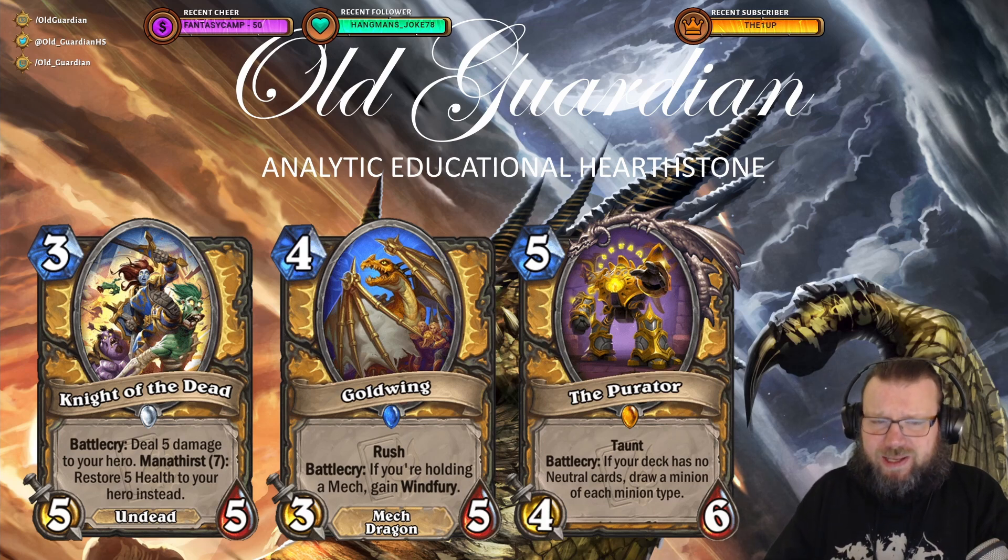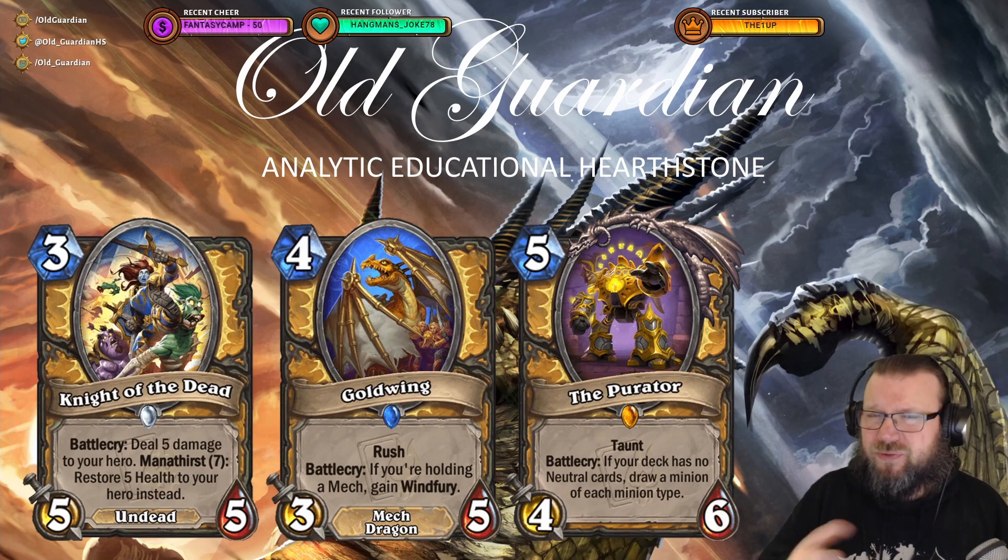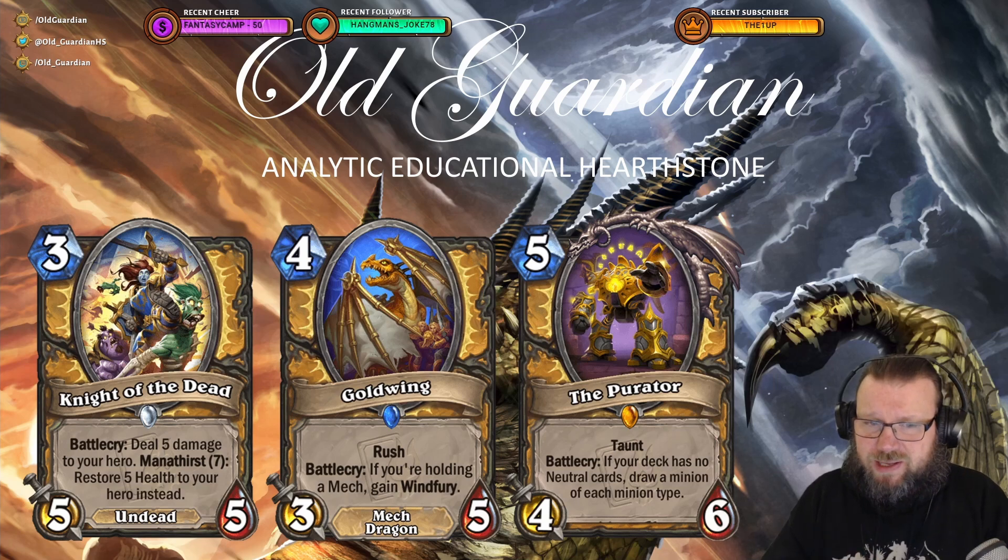Then there's Goldwing, a 4 mana 3/5 Mech Dragon with Rush and Battlecry: if you're holding a Mech, gain Windfury. At first I thought about this as a dragon, but then I started to think about it as a Mech. What if we bring Mech Paladin back? The battlecry requires you to hold a Mech, and Mech Paladin has a bunch of mechs in it, so it will gain Windfury. Mech Paladin doesn't have a lot of 4-drops, so this could fit really nicely — we could bring Sunken City-style Mech Paladin back with this card potentially.